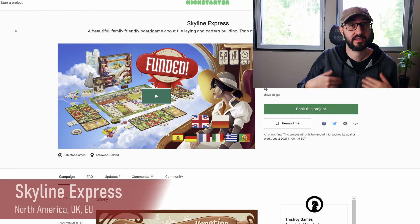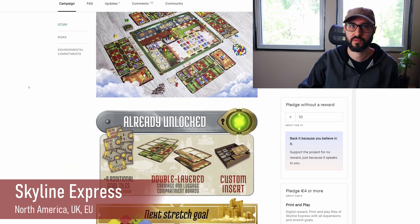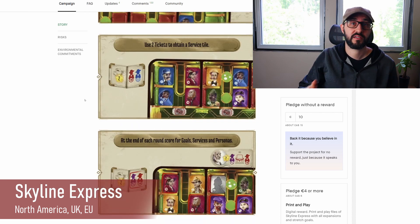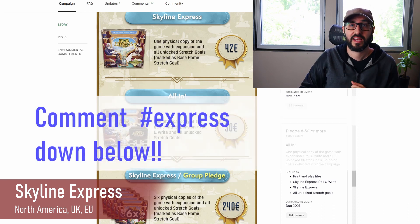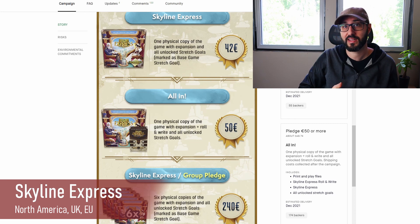The next giveaway is for Skyline Express. In this game, players are aspiring managers for the first aerial train competing for the role by having the most victory points at the end of three rounds. Players gain points by efficiently placing passengers from the waiting area into appropriate carriages. There are six different types of individuals with their own preferences, and pairing passengers by type adds another layer for maximizing points. Additional points come from servicing passengers during trips. The game uses pattern building, set collection, tile placement, and action selection. This giveaway is for an all-in pledge with the full game, expansion, roll and write, and all stretch goals. Leave a comment with hashtag express and let us know your go-to cabin class — first class, business, or economy.